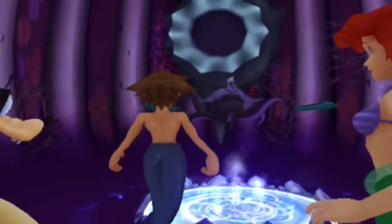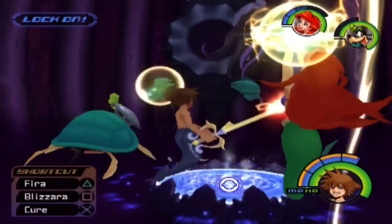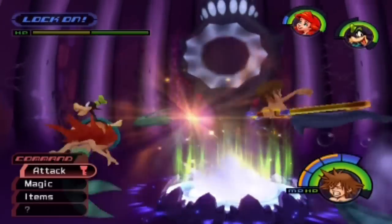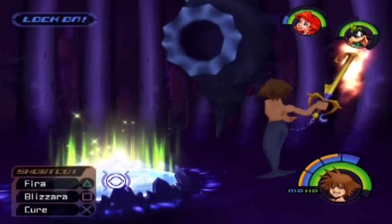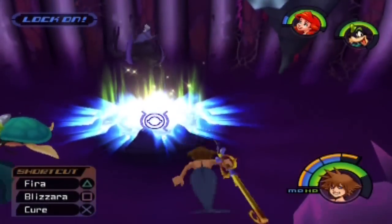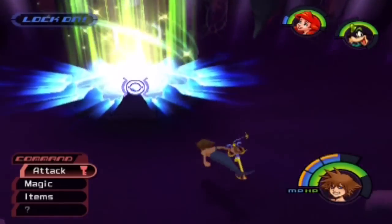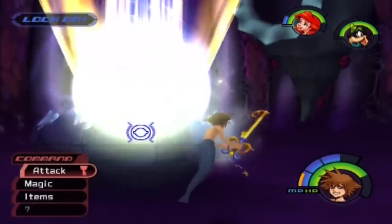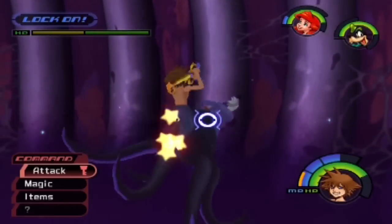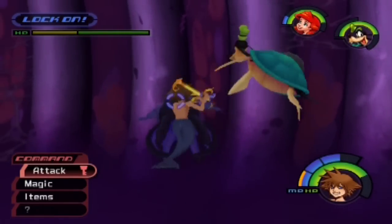And oh great, it's Ursula. Remember what King Triton said — we have to shoot spells into her cauldron to defeat her. There's no other way to do it. If you're trying to attack her with physical attacks right now, she's pretty much invincible. So yeah, just spam magic, basically. It's one of the battles where magic is useful. But after you've done so many magic attacks, you can just use your keyblade — like the game was meant to be played.